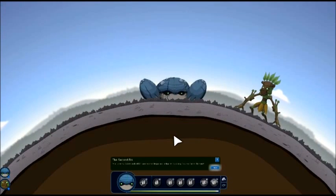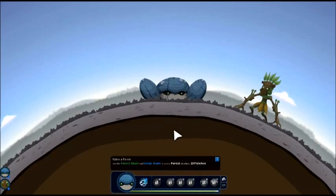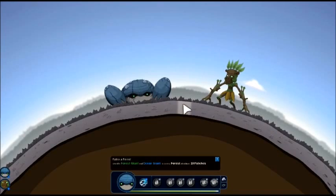You sense a faint spark of life somewhere down below asking for a surface to live on. Use the forest giant and ocean giant to raise a forest of at least ten patches.